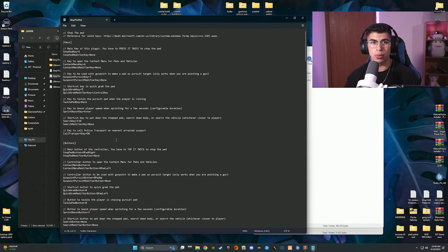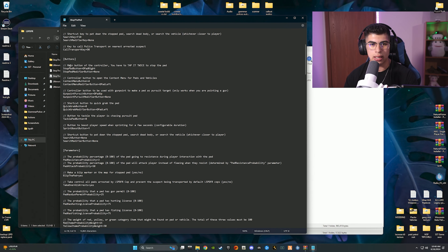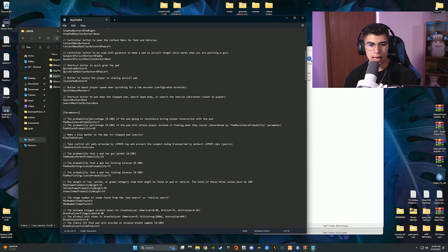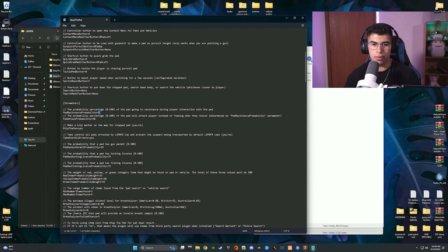Moving down, you have shortcut keys to pat people down. Another keybind to grab someone without going through the menu is Left Ctrl + T. You can also adjust the probability of ped resistance — for example, resistance probability is set to 3, so there's a very low chance they'll resist. If they do resist, there's a 50% chance they'll attack. So a 3% chance of resistance and if it happens, a coin-flip on whether they attack.